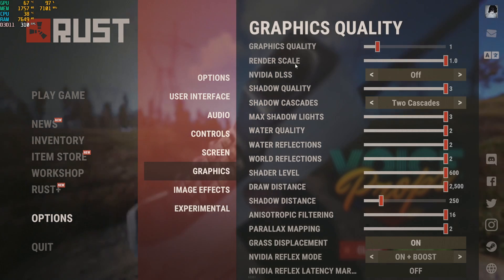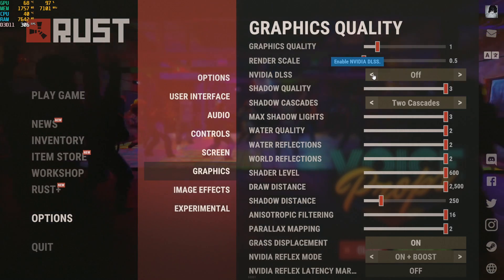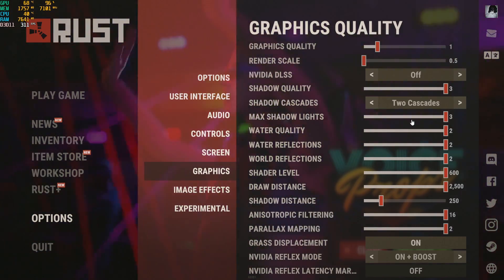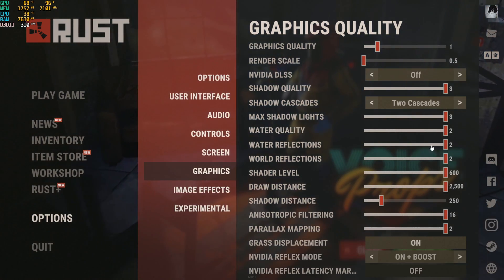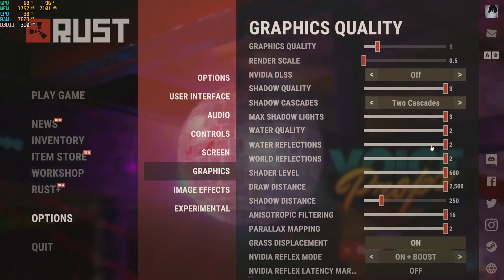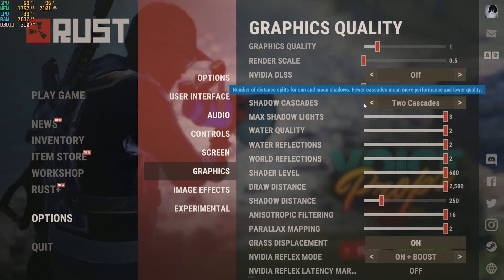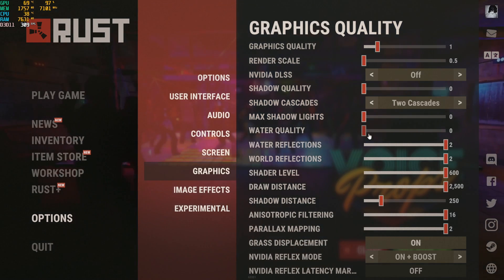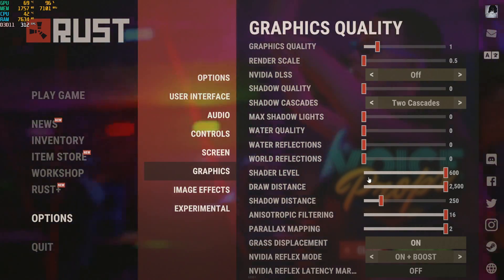Lower the render scale if you've got a low-end graphics card. Keep anti-aliasing off — you don't want that on. Go to Shadow Quality — this plays a very big part because the graphics card pushes itself to its limits to render shadows. Put Shadow Quality off, set Max Shadow Lighting off, Water Quality off, Water Reflections off, and World Reflections off.